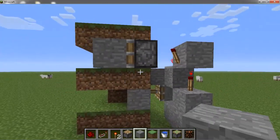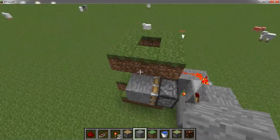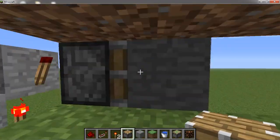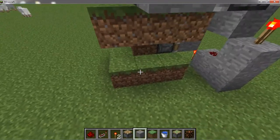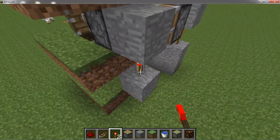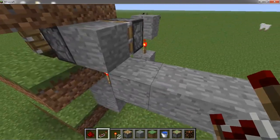So now when we update that, it's going to push the block out and not pull it back in and put it back in again. Now that we've got that part, we need a piston here which is going to cut off the water in a bit, and we need a block here with a redstone torch on top, and then we can run the output off here.